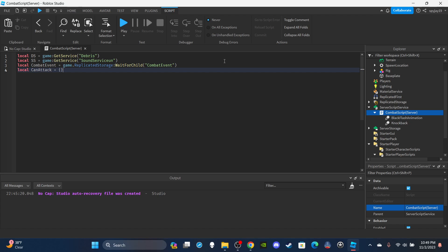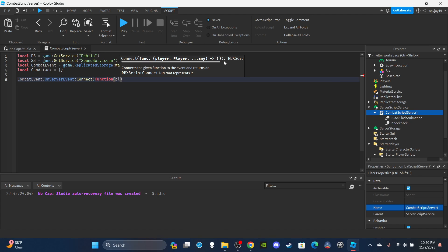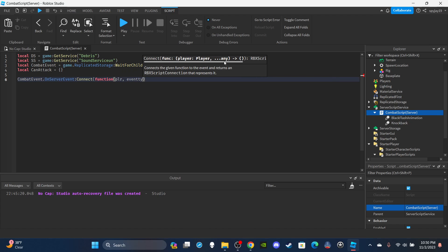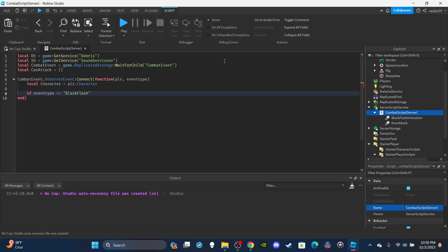Create a canAttack table: local canAttack is equal to empty curly braces. Then set up the OnServerEvent function: combatEvent.OnServerEvent:Connect(function(plr, eventType)). Get the player's character: local character equals player.Character. Then check if eventType equals 'black flash', and insert the player's name: table.insert(canAttack, player.Name).